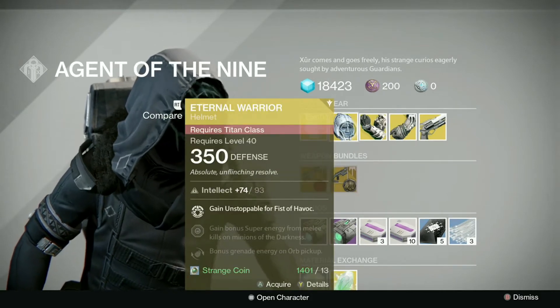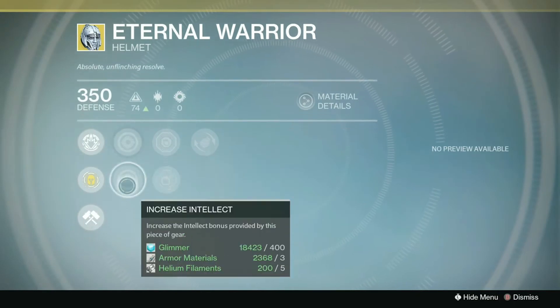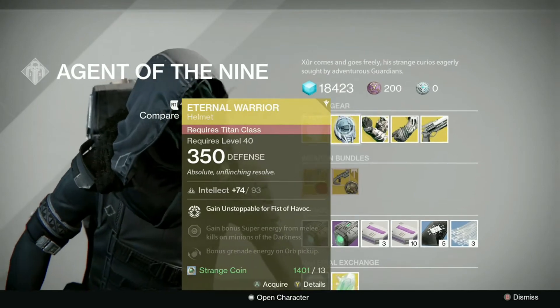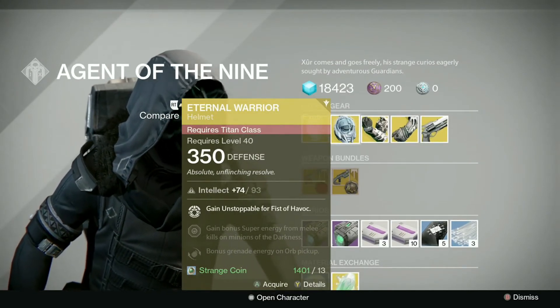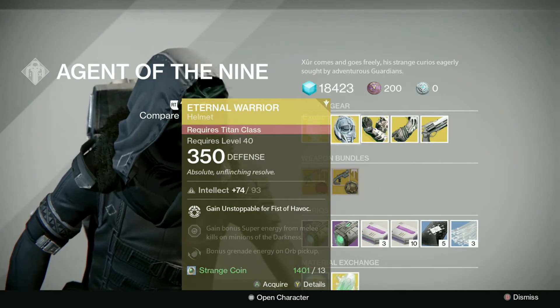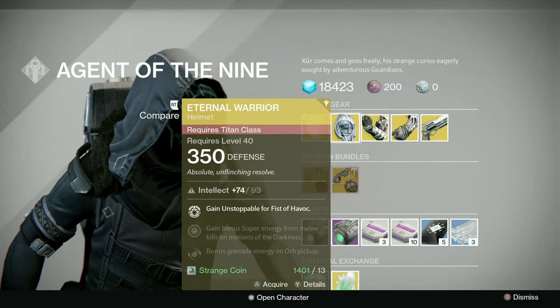For Titans this week we've got the Eternal Warrior with an 80 stat roll of intellect and strength. In my opinion, nothing really to write home about on that helmet — it only grants Unstoppable, and for me it's not really needed because when you run Titan Smash you usually get the kill or you're not going to get it anyway. Not really needed, but if you're trying to collect it, definitely do pick it up.